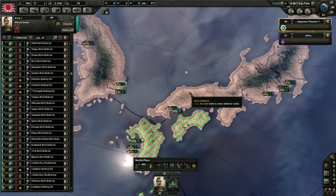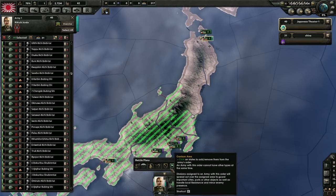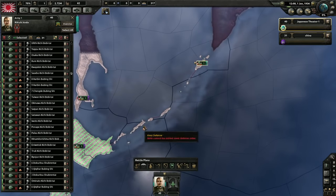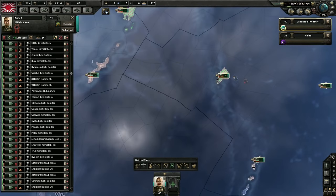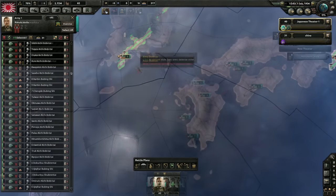Another specialist control is the garrison battle plan. Unlike the others, you don't create a line, but instead select large areas where you'll be assigning your armies. The divisions assigned to the garrison plan will spread out to cover the most valuable provinces, including ports, air bases, cities, production centers, and resources. This is useful for defending against paratroopers and for dealing with resistance in occupied territory.